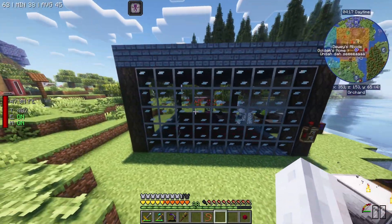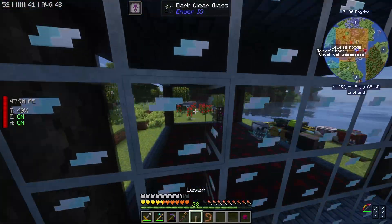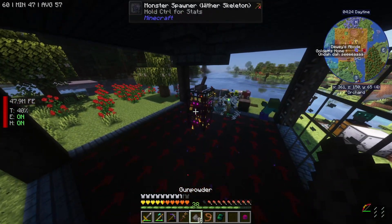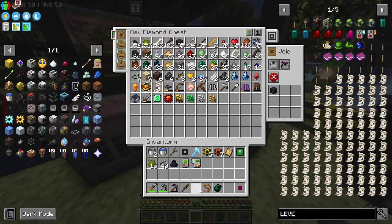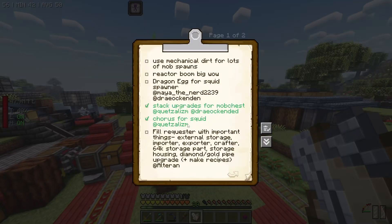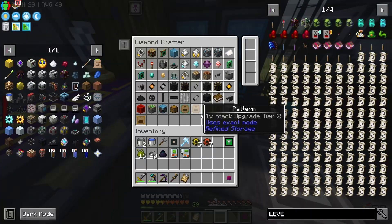Now if I sort - everything's within a stack, which is nice. I'm going to sort by count - there we go. I think I'm also going to place this up here because I feel like we're going to get a lot more of that. And we can just leave it as it is. So yeah, what we can do now as well is if I get a lever - because these guys we turned off last episode by giving them redstone control. We can turn that stuff on and that should work out quite well.